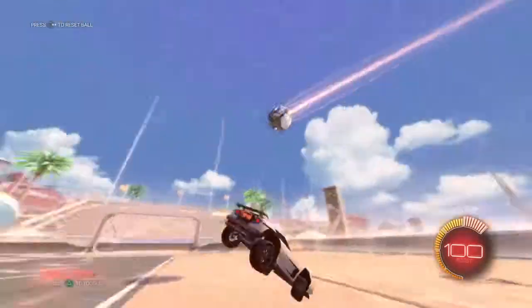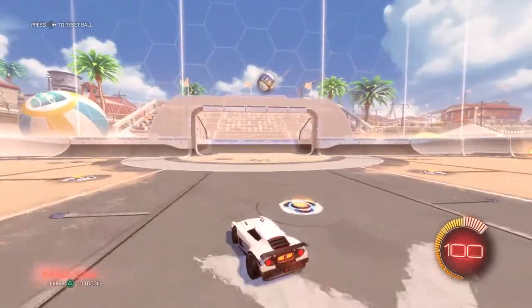For the delayed flick, you want to jump, turn, and then flick backwards — you can get a lot of power on the ball that way.